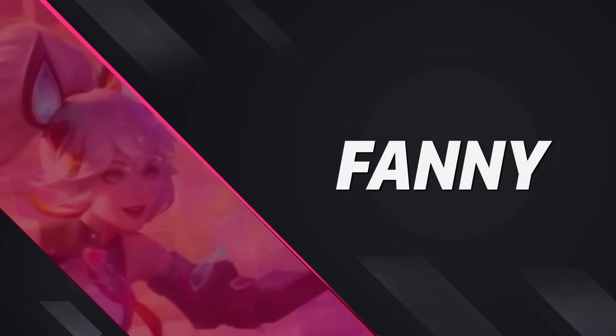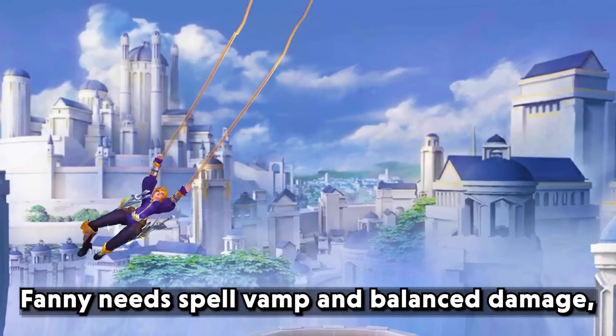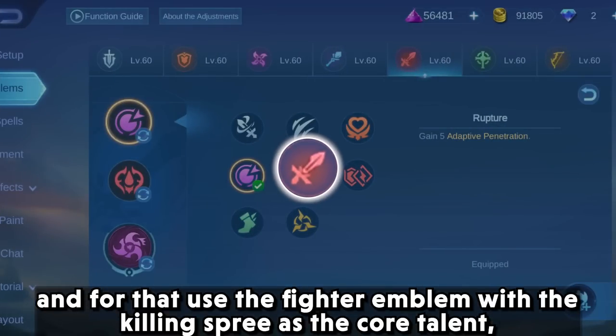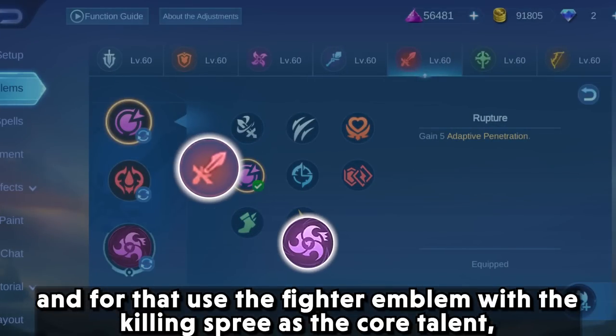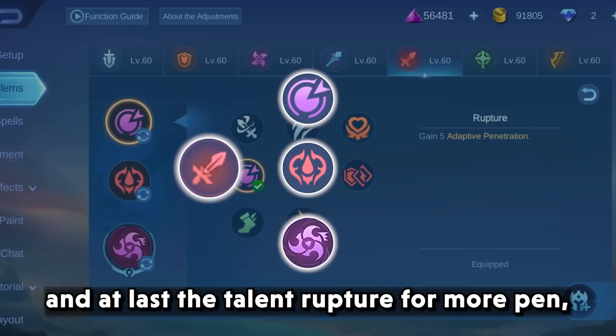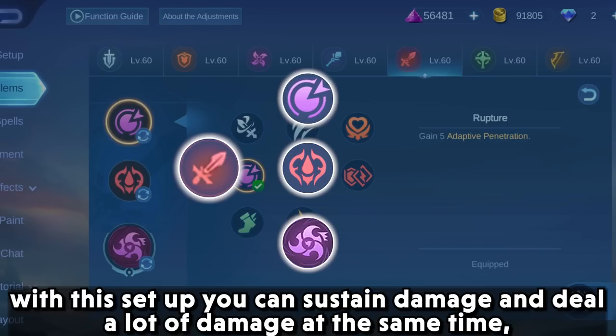Up next we have Fanny. Fanny needs spell vamp and balanced damage. For that, use the fighter emblem with killing spree as the core talent, the festival of blood at level 2 for spell vamp to sustain damage, and rupture at level 1 for more penetration. With this setup you can sustain damage and deal a lot of damage at the same time.